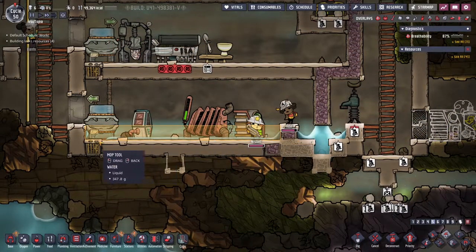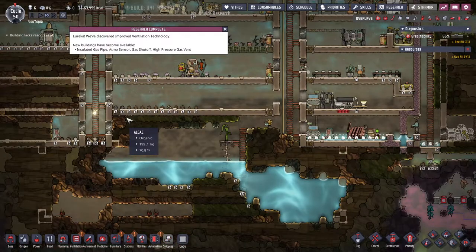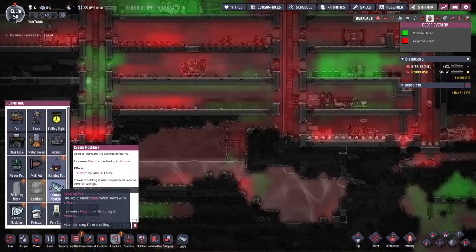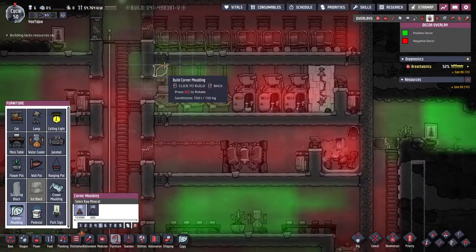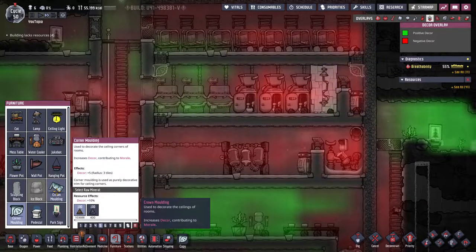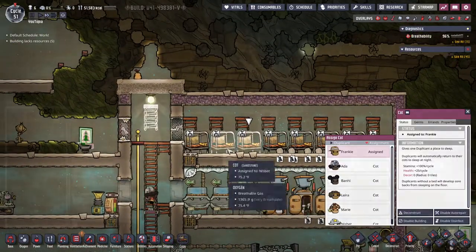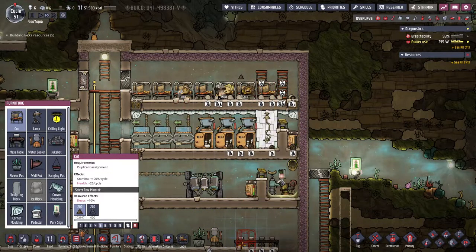We're flying through this research. We've got insulated gas pipes, atmos sensor which you can use for automation, along with gas shutoffs and high pressure gas vent. Here are all our decorative pieces. Sometimes in a room like a bathroom you can run some sandstone crown molding along the top and that'll just help with how the room looks. Let's get all these ladders taken out of here so we can put the bed back.